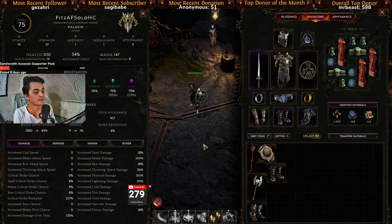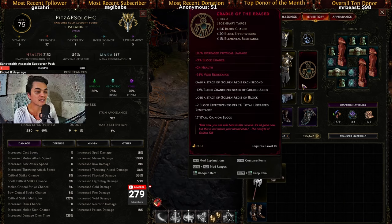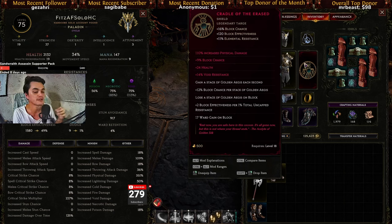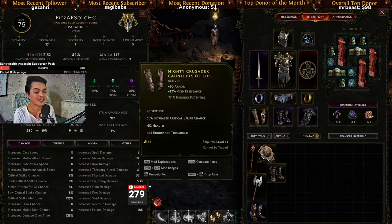Holy aura bumps up your resistances even more and maxes out poison res. Since I'm on solo account found, I managed to get a nice Cradle of the Erased. If you don't have something like that, a good shield with high physical damage, or a good amount of block chance, health, and whatever resistances you need will work fine — you can easily replace it. Same goes for the amulet; everything here is just basic stuff that works.